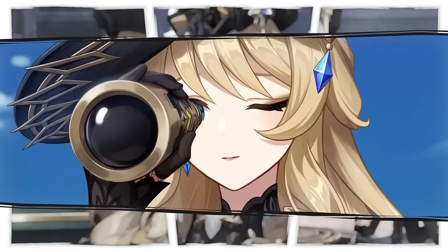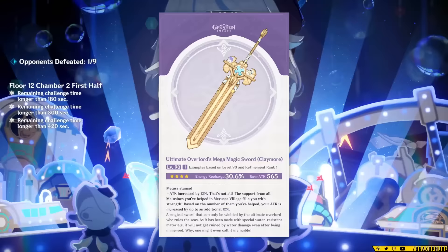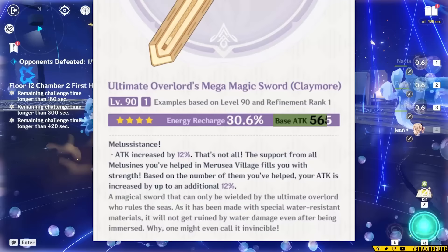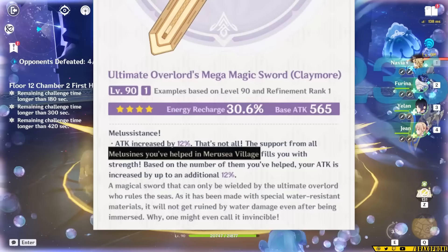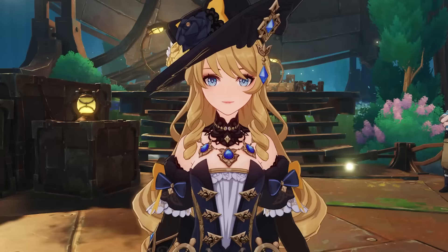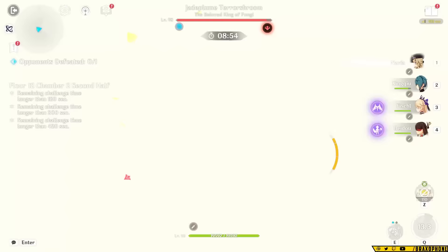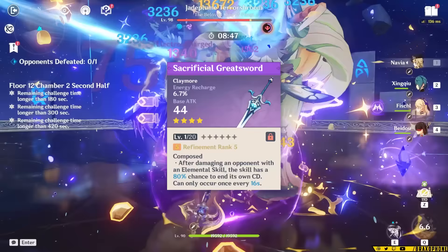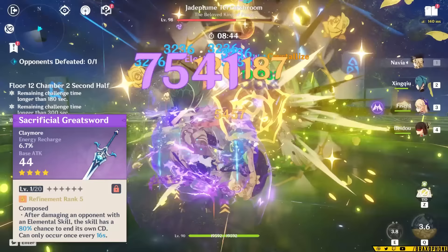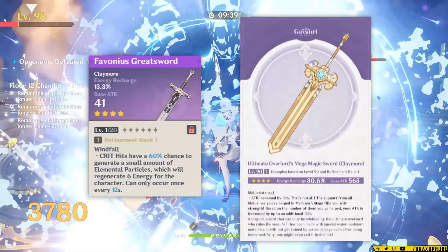Luckily, we're back to December and getting a free 4-star Claymore — the Ultimate Overlord's Mega Magic Sword — which is basically Wolf's Gravestone but with some energy recharge in exchange for attack. It's a high base attack 4-star with 30% ER at max level, and at R5 you get a 24% attack bonus from the passive for doing absolutely nothing. If you've done the Melusine quests, you can double that effect for a free 48% attack stat. This Claymore is ridiculously good on most Claymore users, and you should consider it for Navia if you're free-to-play. If you're struggling with energy recharge in solo Geo, Sacrificial Greatsword is also an option for the extra skill use and particles.